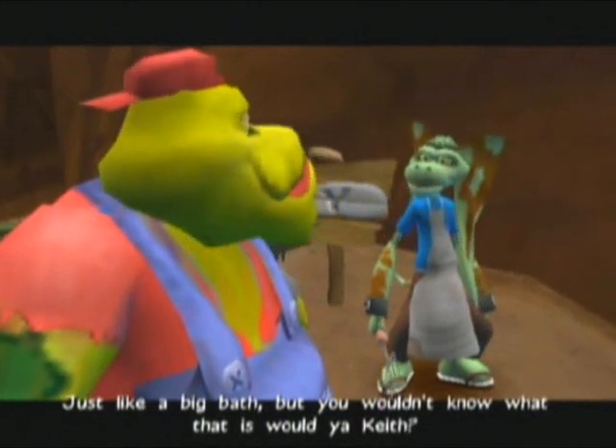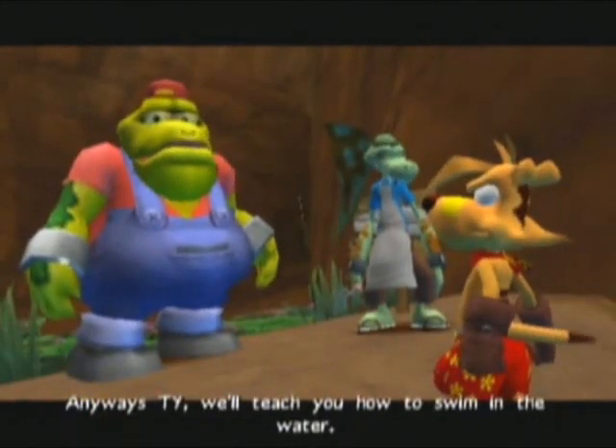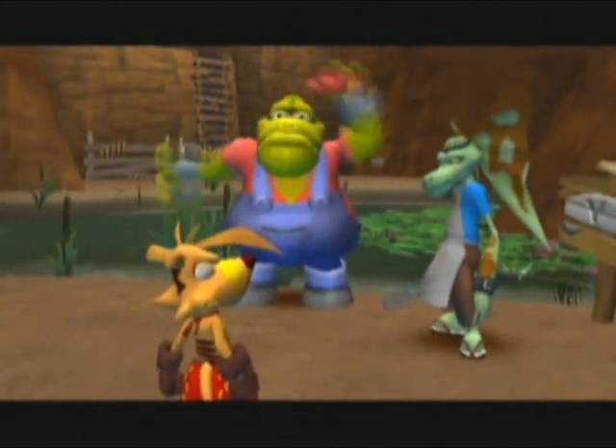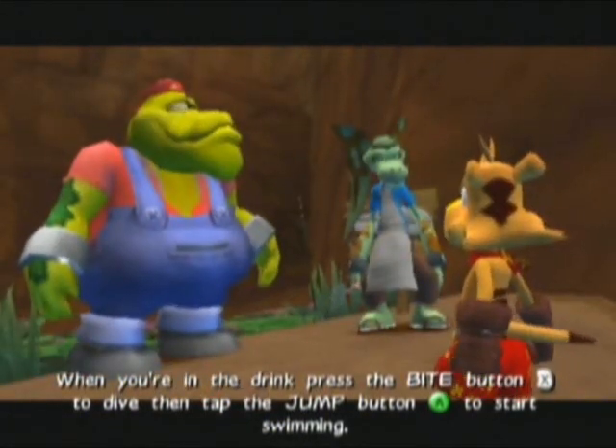But you wouldn't know what that is, would you, Keith? Steady on there, mate! Anyways, Ty, we'll teach you how to swim in the water — it's easy really. When you're in the drink, press the bite button to dive, then tap the jump button to start swimming.